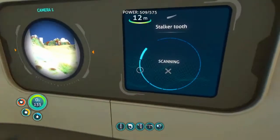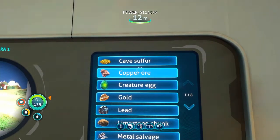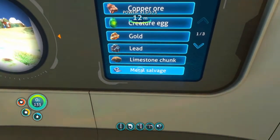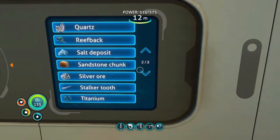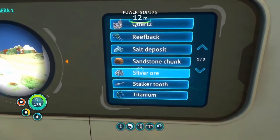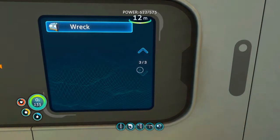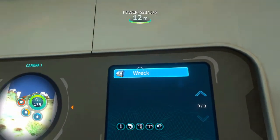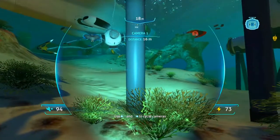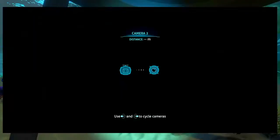I almost forgot — this is the scan room. Right now I had it scanning for stalker teeth. But you can scan for cave sulfur, copper ore, creature egg, gold, lead, limestone chunk, metal salvage, quartz, reefback, salt deposit, sandstone chunk, silver ore, stalker teeth, or titanium. And there's more things apparently, and wrecks. There are little cameras you can switch between that tell you where the scanned items are.